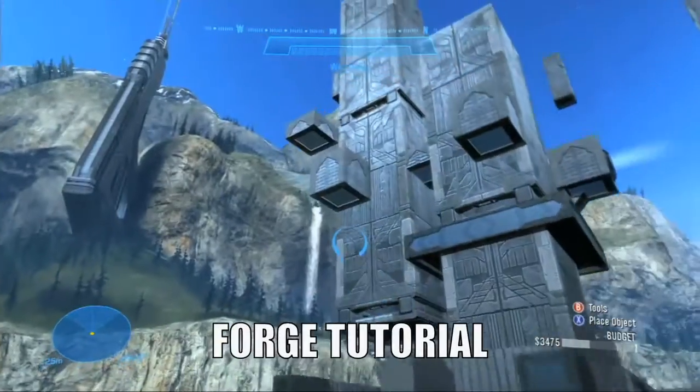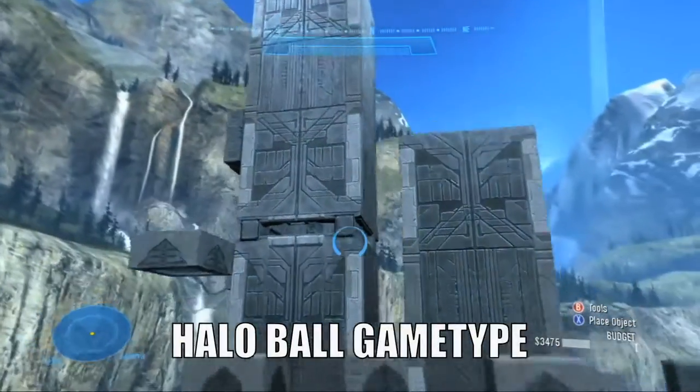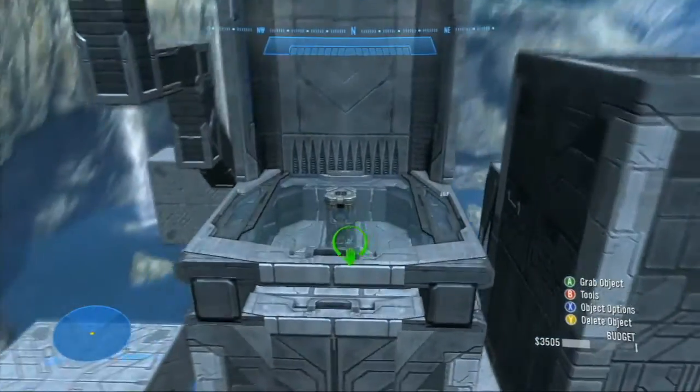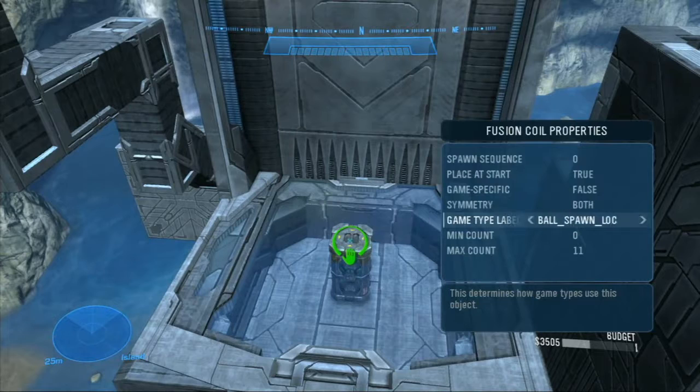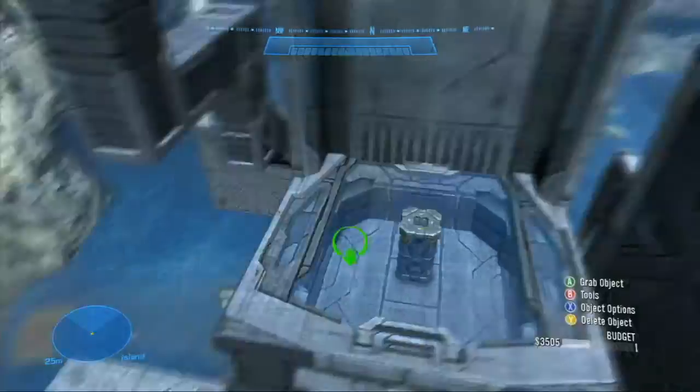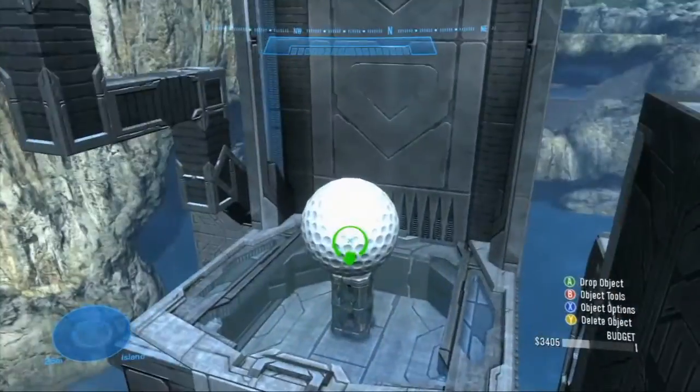Alright, here we are in Forge, and this map was built with the Halo Ball game type. If we open up one of these structures, you'll see that it has a really simple mechanism. We have a fusion coil that is actually a ball spawn location, and it also never respawns. During the game, a golf ball is going to spawn on top of the fusion coil just like this.